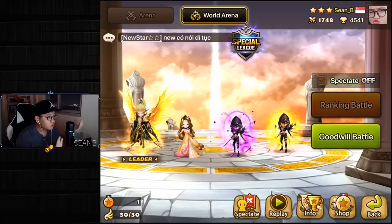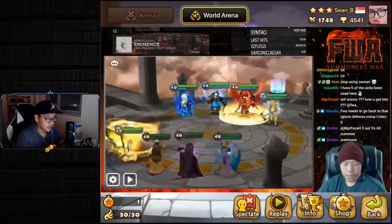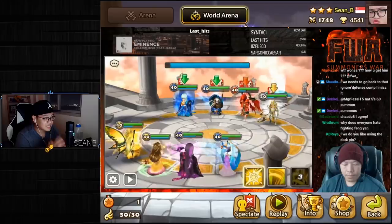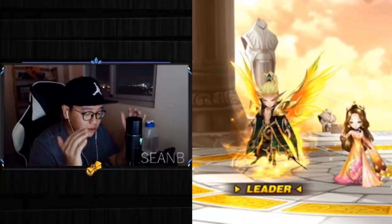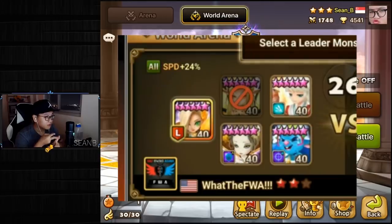Let's talk about the two most popular strategies in RTA. The first one being the double stripper crowd control team. This is a very strong strategy because in a turn-based RPG game, if you can't take a turn, you are pretty much sitting out and will get super frustrated. A team for this strategy will typically have two AOE strippers and two to three AOE crowd control units.